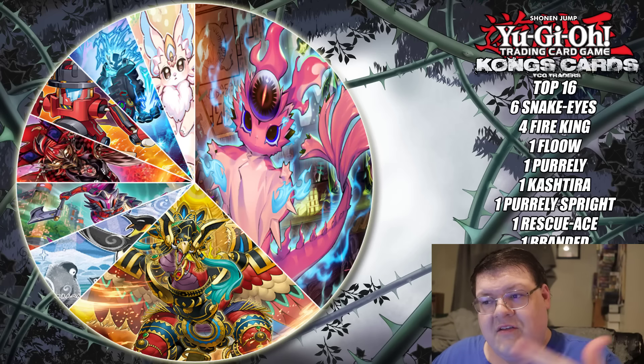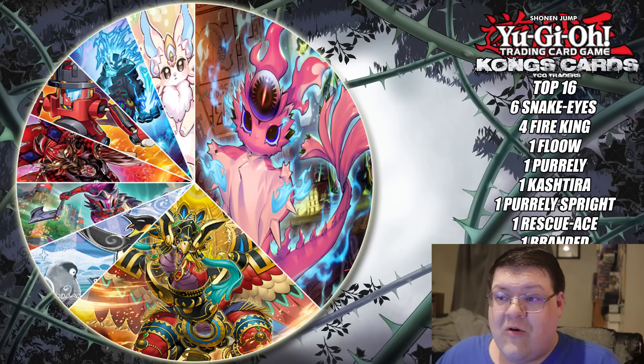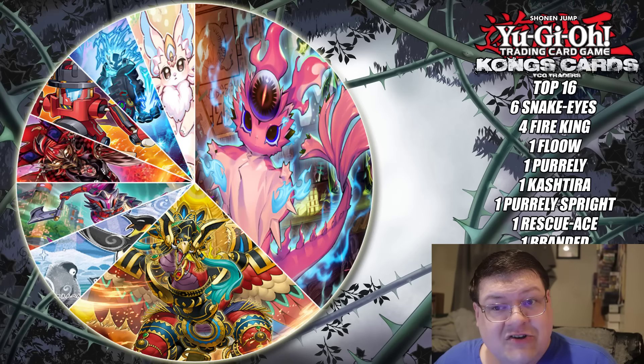Then we had Flounderess, Pure Purrely, Kashtira, Pure Sprite, and a Branded deck. Those were your only challengers to the meta.